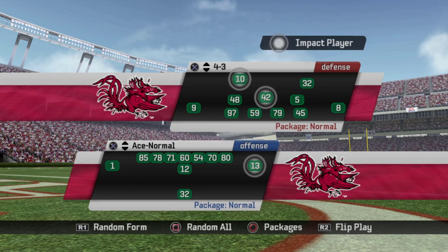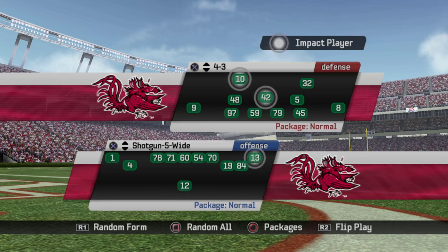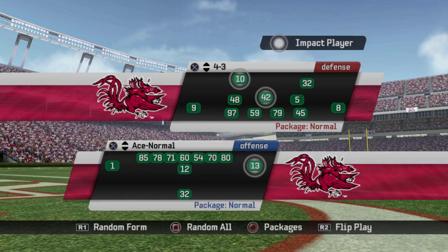Without further ado, let's head into this playbook. One thing to keep in mind is this is Steve Spurrier's first season at South Carolina back in 2005, and he was still trying to fully implement the fun and gun offense — that's the offense I pretty much put together and used in my UNLV dynasty from about a year or so ago. And as you can tell with these formations, we start off with Ace Normal, Ace Slot, Ace Trips, I Normal, No Back Normal, Pro Slot, Shotgun Wide Trips, Gun Spread, and Gun 5 Wide. It looks very much like a pro style offense, which it is, because that's what the fun and gun offense was.